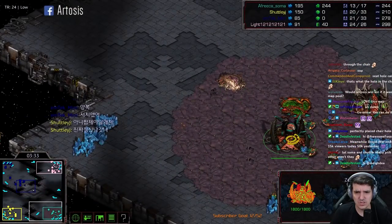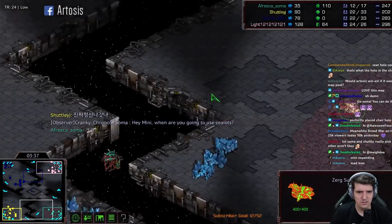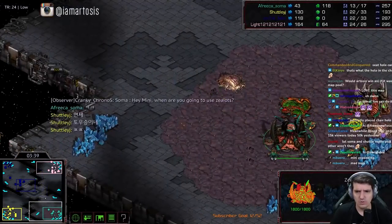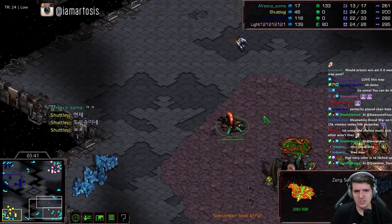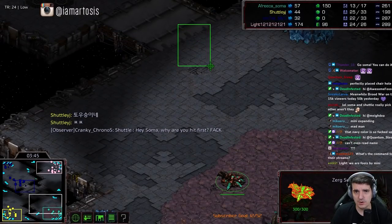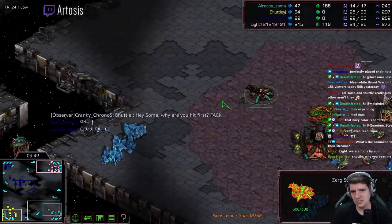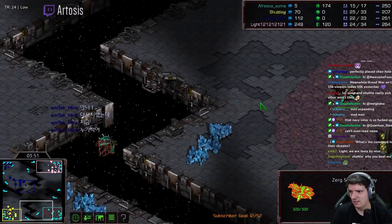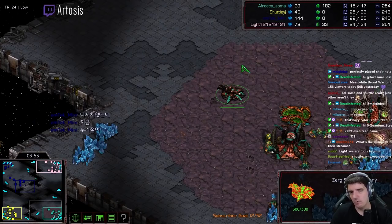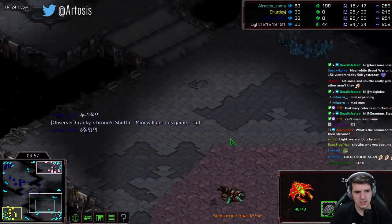A kind of funny forward sunken here. I wonder what Soma's plan is — this is not a good sim city, but he might try to push his creep up. This is the type of sunken that just instant dies to anything. You want forward sunkens against Terran, but you want sunkens back here against zealots.